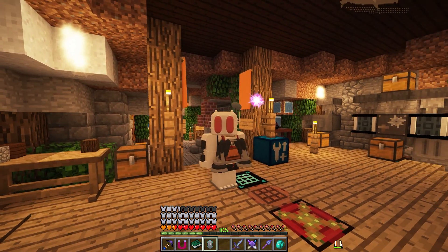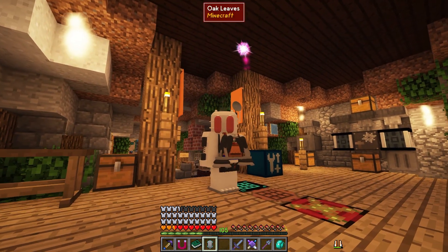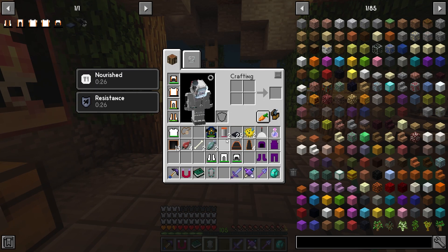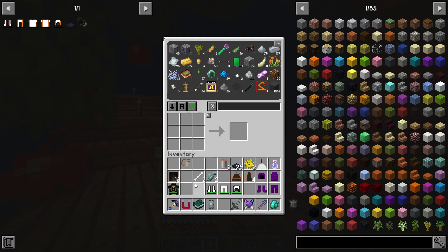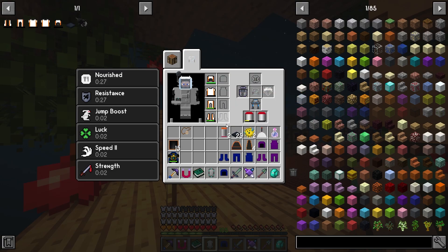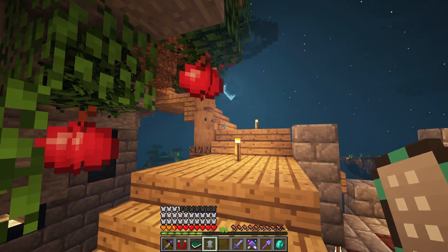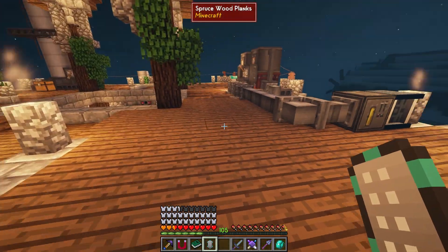It looks pretty much the same except that jetpack looks super cool — really cool looking jetpack. Now that we have all this, I think I'm a little more prepared to go to the other planets. I feel like this time we're not going to die when we get there. I need to swap this gear out too, and we should be just about ready. All we've got to do is build the platform.